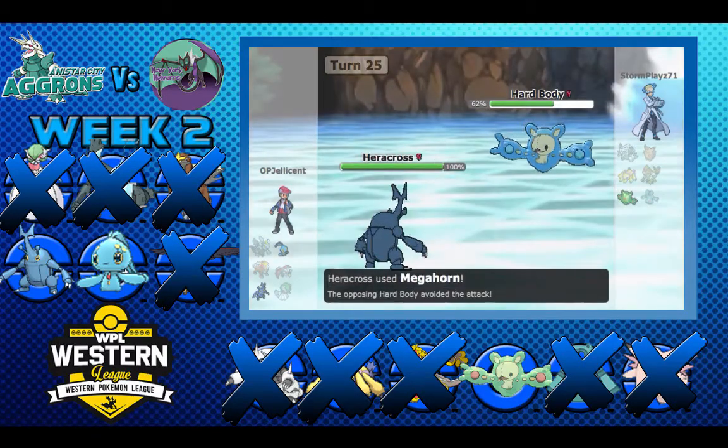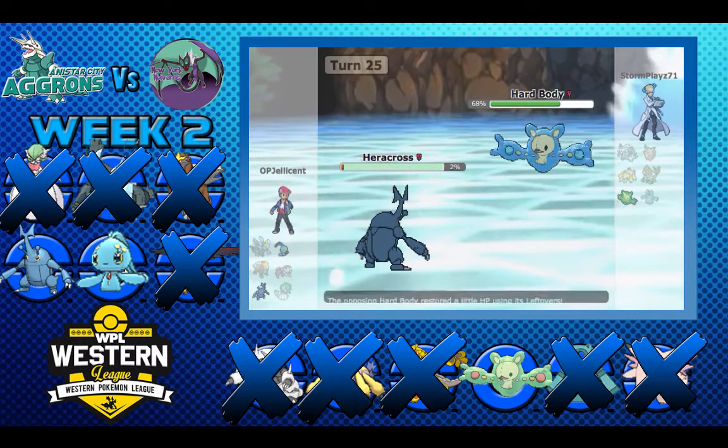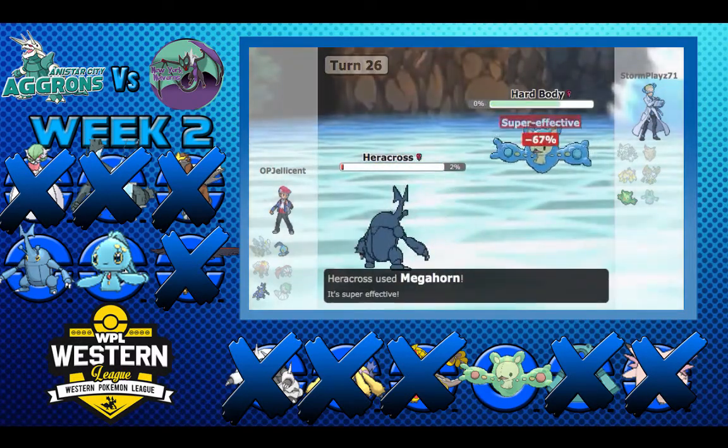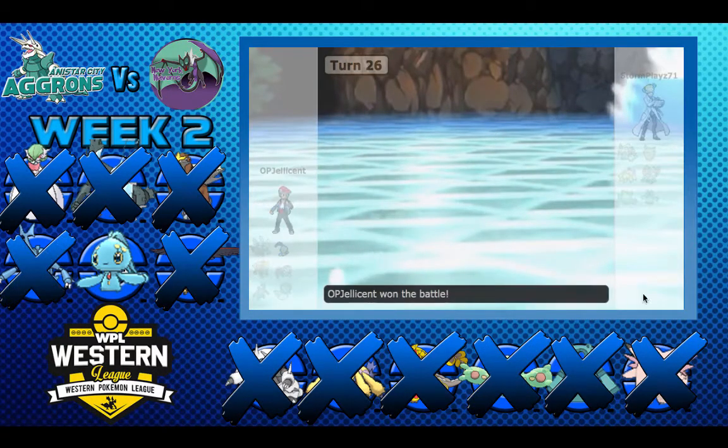It's not over yet — I get into Heracross and I miss my Mega Horn. This Psyshock is going to do a lot of damage. If it knocks me out I have a chance to lose, because Manaphy has to Tail Glow up twice, and if he double crits me with Psyshock I lose the match. So I have to live this — and I do on 98 HP — and I'm just able to Mega Horn and take the game. Honestly it's a 1-0 because Heracross went down to Life Orb, but it should have been more.